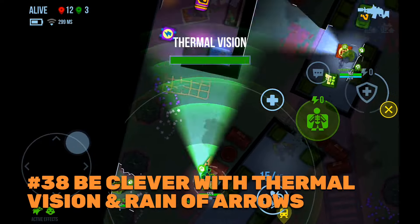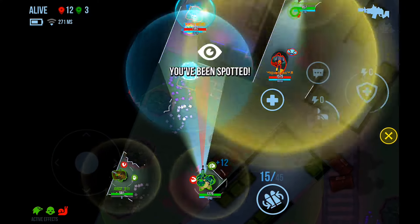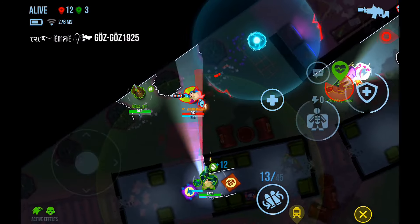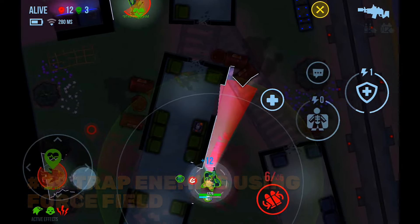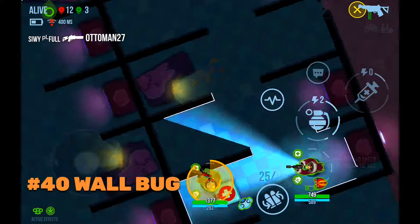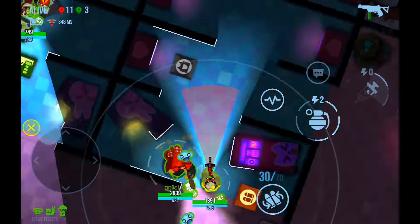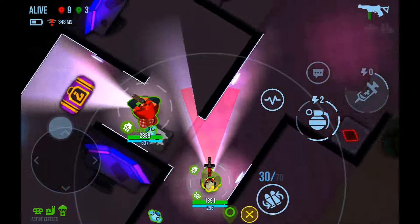Tip 37: Shoot while moving around the enemy or side to side — it makes it harder for enemies to deal heavy damage to you. Tip 38: For Thermovision and Lynx's ability Rain of Arrows, first activate it away from the enemy, then turn it toward them at the last moment — they won't expect it and won't be able to escape. Tip 39: Trap enemies with your force field when using Satoshi and Blot — the enemy cannot move or shoot. Tip 40: Do not walk too close to walls and corners — you can get stuck there due to a bug that has been in the game for over three years.